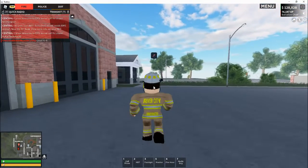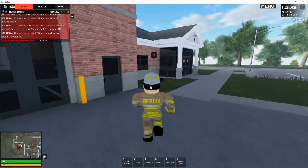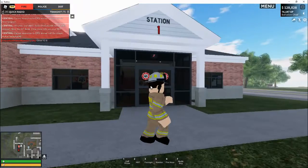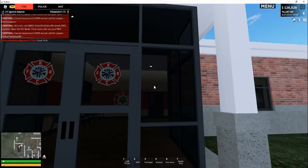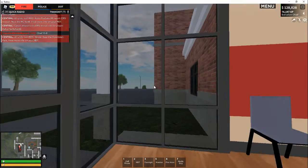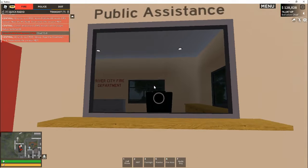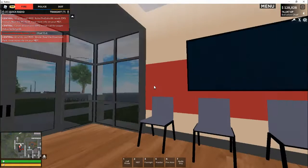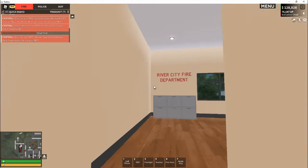Right here is the revamped version of the fire department — let's show you guys the inside. I'll just walk in to make it seem more realistic rather than sprint walking. Here is our entrance, our RCFR — River City Fire and Rescue. This is our little door right here, and then there's our public assistance desk, so whoever works the front desk is at that. This is a little waiting room right here; I just love the new station.